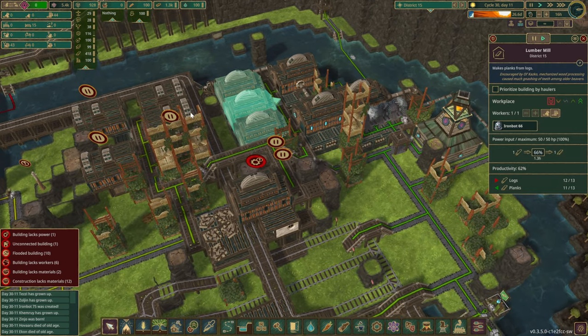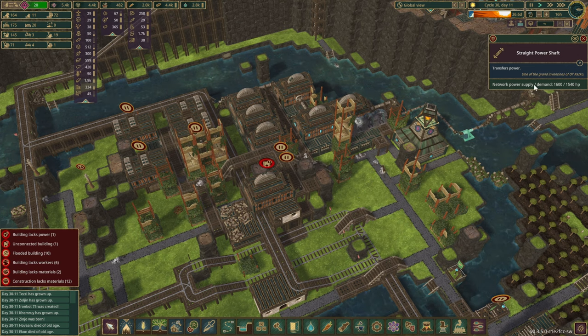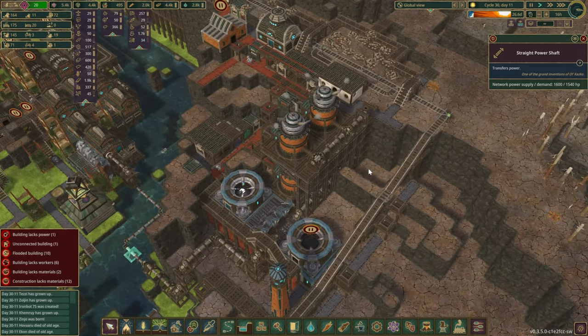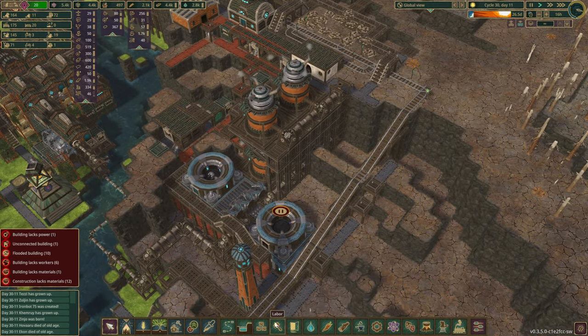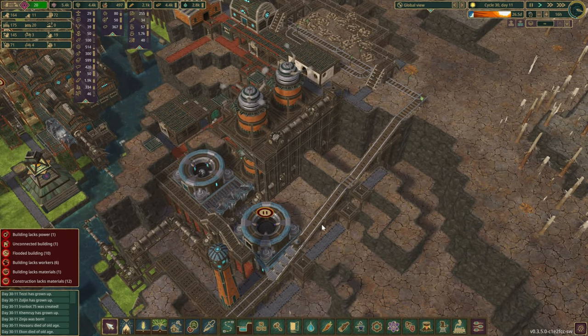I did have to delete a couple more trains because they didn't work out the way we wanted. Looking at the storage and resources in this section, everything seems pretty much full — it's only the gears that need to be ramped up a little bit. Let's have a look at our power: supplies 1600 and we are providing 1540 right now. I think now is probably a very good time to start adding some more engines over here.